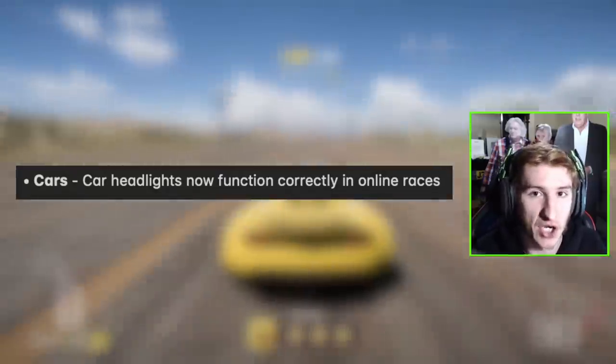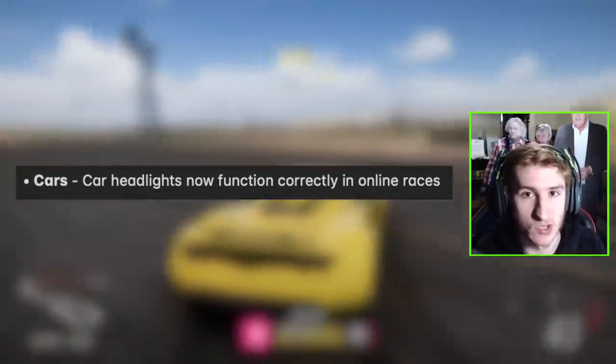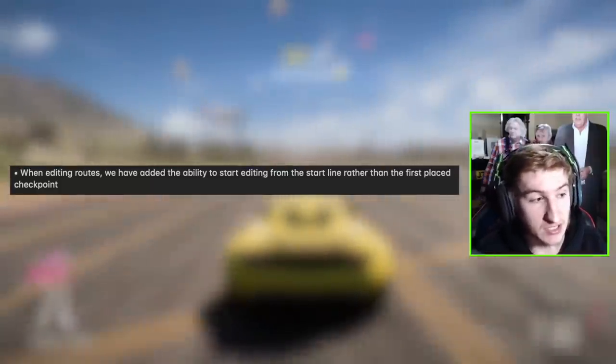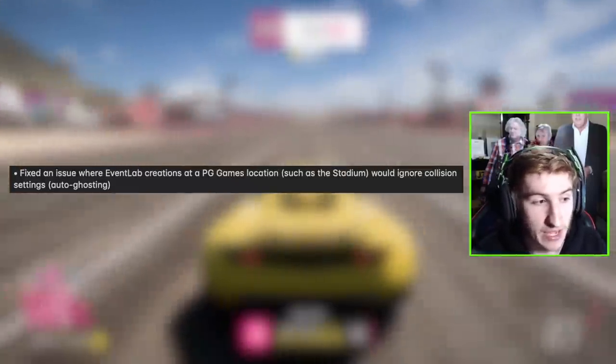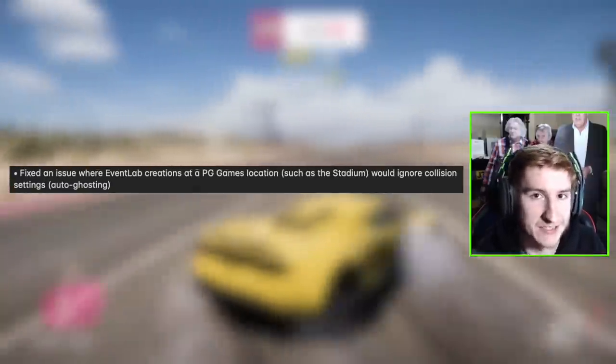Car headlights now function correctly in online races. There are also Event Lab tweaks: when editing routes, you can now start editing from the start line rather than the first placed checkpoint — a nice quality-of-life improvement. They've fixed an issue where Event Lab creations at a Playground Games location, such as the stadium, would ignore collision settings. Additionally, to give Event Lab creators a larger prop selection, seasonal props from previous seasonal updates have been added to the Blueprint Builder.